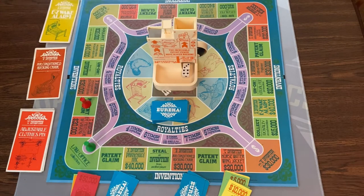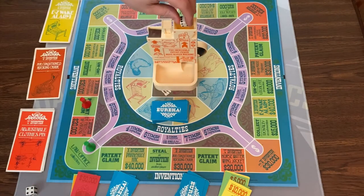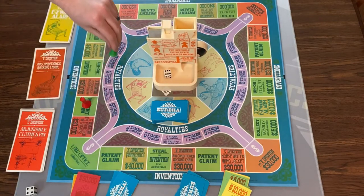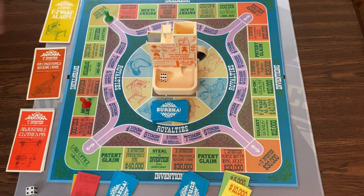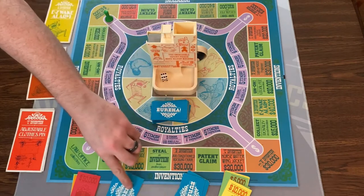Back to green — they're moving around the royalty track now, rolling only one die. They got a 6. When you reach the dollar sign on the royalty track, you have a couple of options: you can jump out and give up your invention, or you can keep going on the next track. Because they didn't get any money here, they're going to stay in — no harm, no foul, they just effectively wasted a turn.